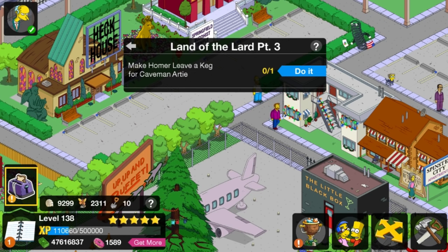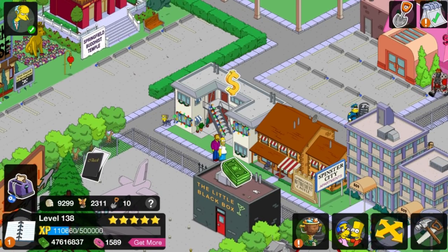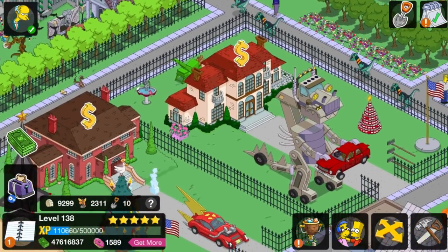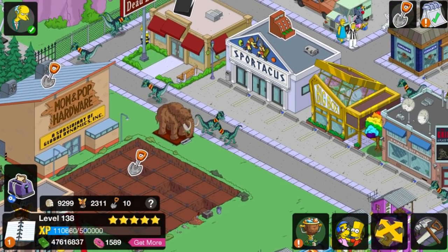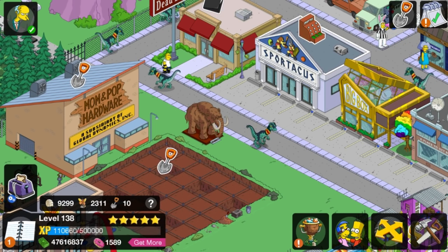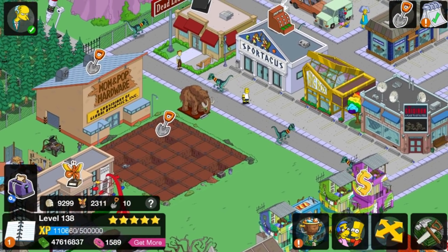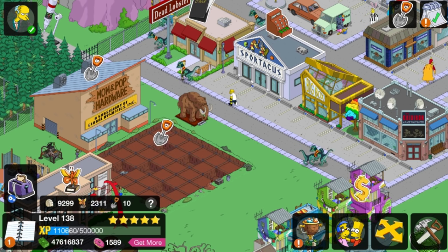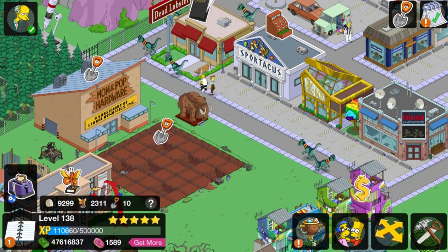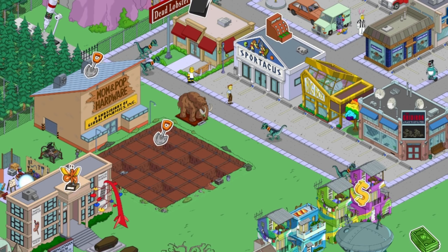Make him leave a keg for caveman Artie. This is part of the main questline, by the way. Now, we will get a chance to check out this mammoth and see if it makes a sound. Does the mammoth make the same sound as an elephant? Nope, it doesn't do anything — it's just a statue. Although some golden statues make that golden-y sound they've done in the game. Not in this case, though. It would make a lot of sense, unless it's an exhibit where you press a button and it makes a sound — like they have at museums.